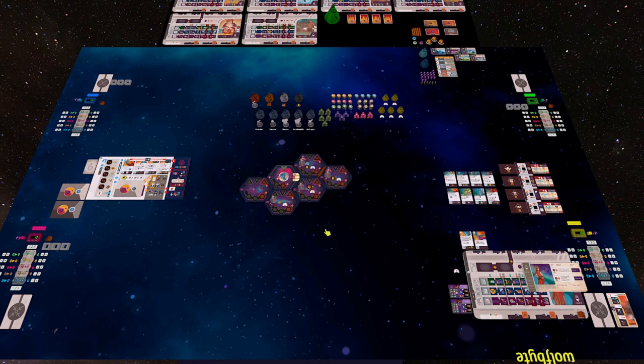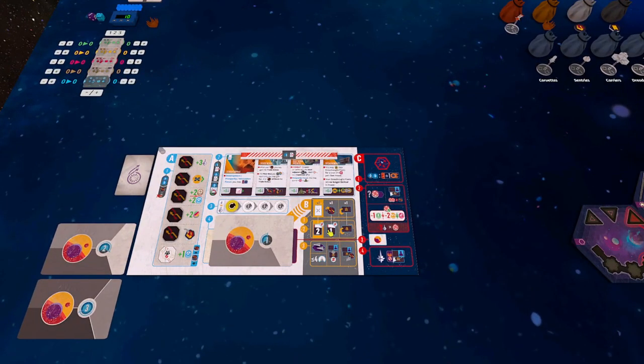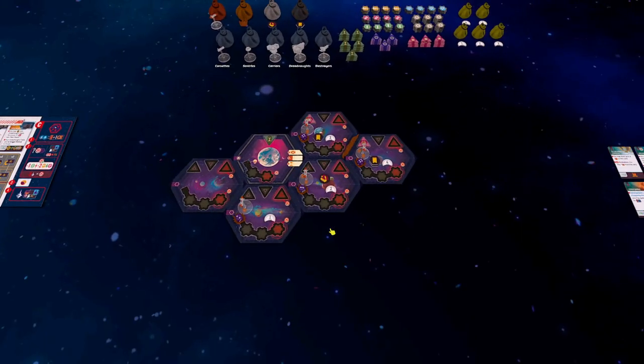I set up some cameras before this. The first thing the Tabletop Simulator module set up for us is the map — straight out of the compendium book, the setup guide with all the tutorial stuff. It's made up of five basic sectors and one home sector. If you have the physical copy, all of these tiles are double-sided, but for your tutorial session, you only need the basic sides.